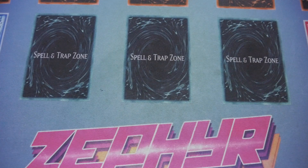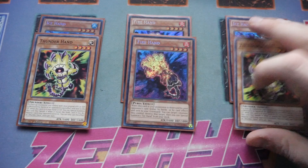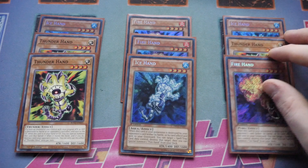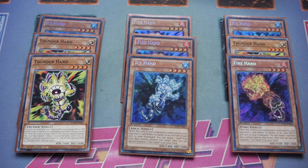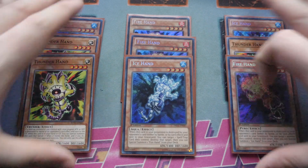That's it for the main deck — that's only 31 cards. Now I'm going to show you the 9-card engines you can put in to help; some of them aren't exactly 9 cards but I'll explain what you put in to get there. The first one was obviously inspired by YourAsianSpirit: you pretty much just play the Ice Hand engine. You ultimately end up playing triple Ice Hand, triple Thunder Hand, and triple Fire Hand. The reason for these is they float, which is really nice, they're all different attributes, they're level 4s, and the non-targeted pops you get off of them is just a nice little thing.